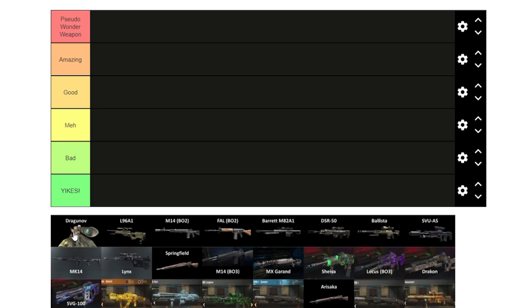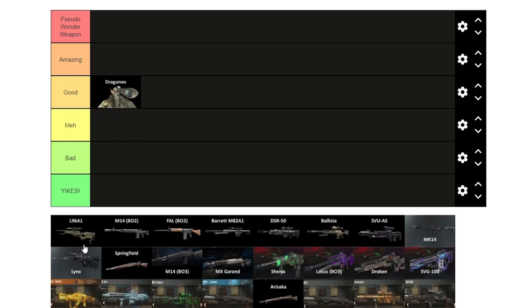The Dragunov is pretty good for killing George, obviously. I've been working on a spreadsheet tracking the maximum one-hit-kill round capabilities for every weapon. I personally think the Dragunov is good — it's definitely not amazing, but the way it's good for killing George automatically gives it a niche. We'll put it at good. Next up is the L96.